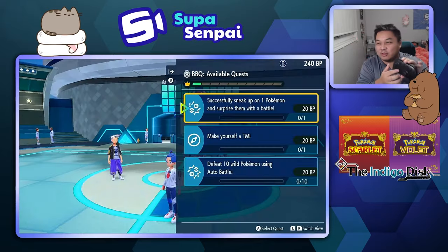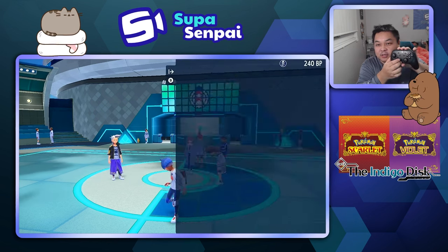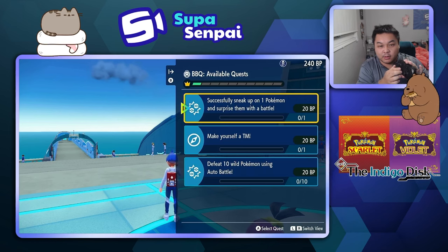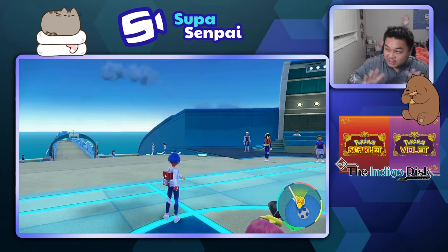I wish there was a help menu that popped up clarifying the controls. If you click the right d-pad it does activate — you don't have to hold it. So yeah, even easier: right d-pad click, that's it. That's what it is.